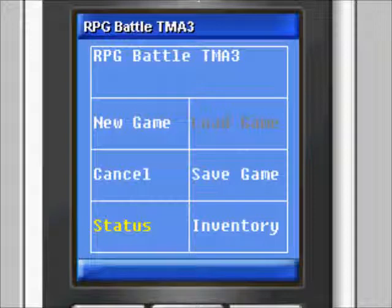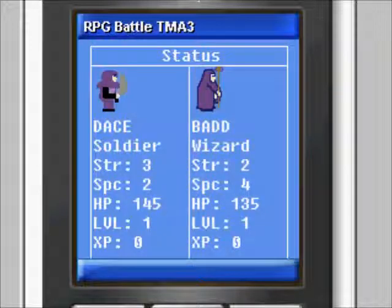The status screen simply provides information on each character on the team. It displays the appropriate class sprite, character name, class, strength, special, health point, level, and experience attribute for both characters.